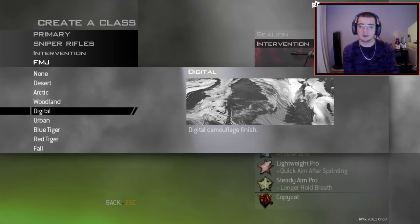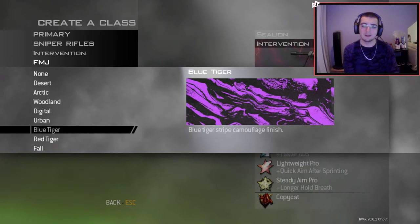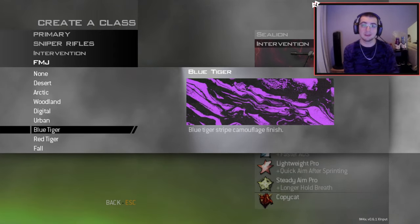That's probably my least favorite one out of the ones I'm showing off in today's video. But moving on to next, we got Blue Tiger — or the replacement for it, which is like a purple tiger, or purple wave design. I don't know what it's supposed to be exactly. I shouldn't even say purple — I'm partially colorblind. But purple, pink, whatever it is, it looks really sick on the gun. I'll let you guys judge what color you think it is. Here, let's roll the footage with it.